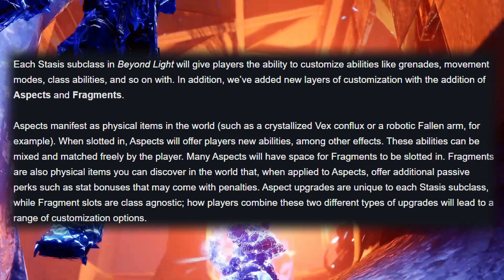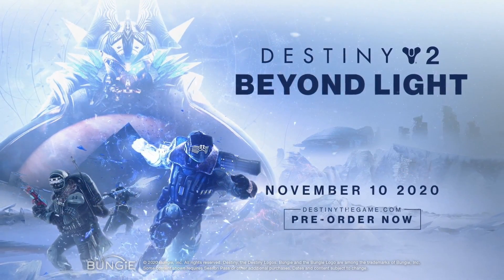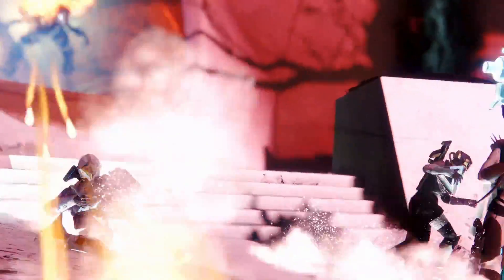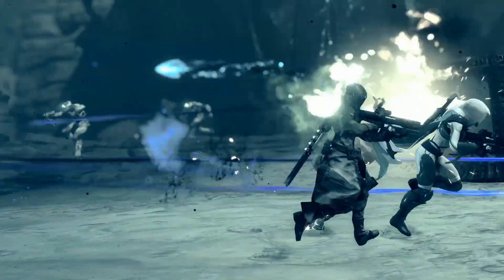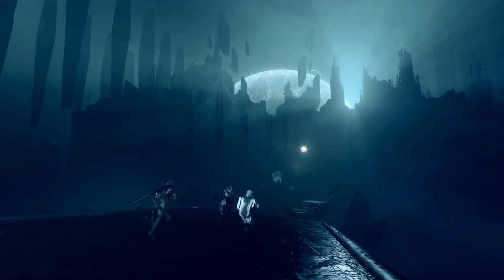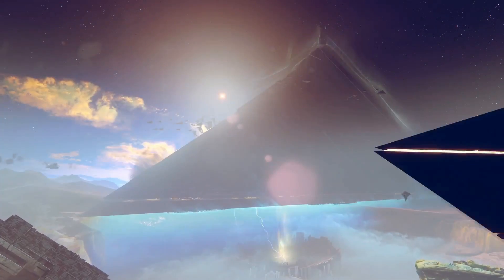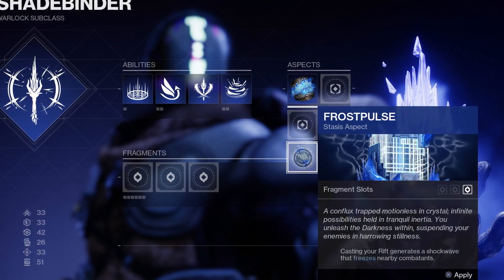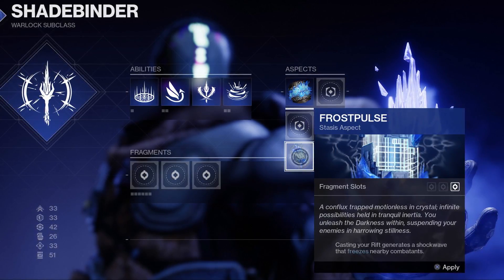Aspects manifest as physical items in the world, such as a crystallized Vex Conflux or a robotic Fallen arm. When slotted in, aspects offer players new abilities among other effects, and these abilities can be mixed and matched freely. Many aspects will have space for fragments to be slotted in. Fragments are also physical items discoverable in the world that, when applied to aspects, offer additional passive perks such as stat bonuses that may come with penalties. Aspect upgrades are unique to each Stasis subclass, while fragment slots are class agnostic.